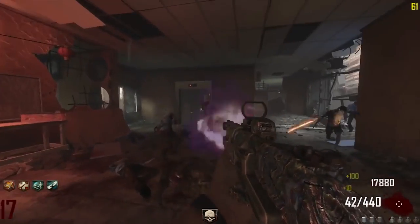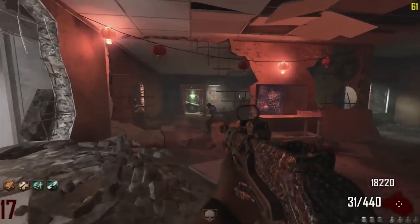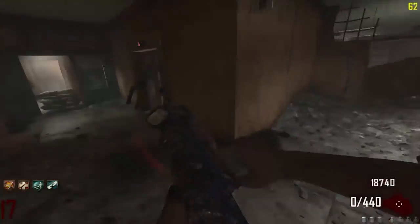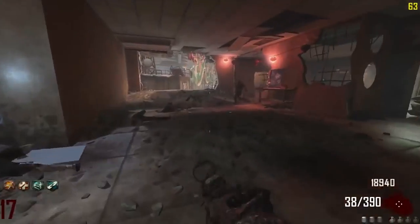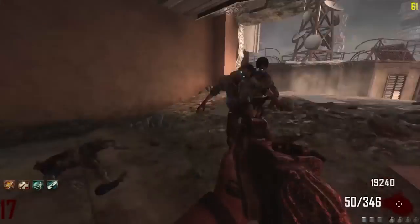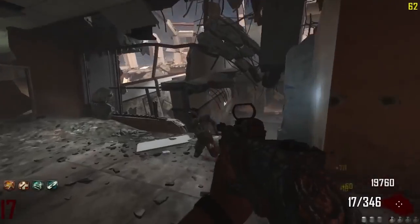That's pretty much it for this episode of Nixaru's Perk of Cola Reviews. Tell me which perk I should cover next in the comments — I'll cover the top rated comment in the next episode, even if it's freaking like Tombstone or whatever. I swear, if you guys make me do Tombstone or Deadshot, it's over. It's just over. If someone has suggested your perk already, make sure to like their comment. This is Nixaru, and I am signing off. Goodbye.